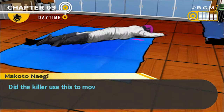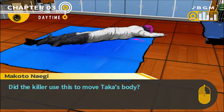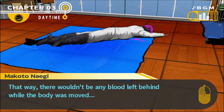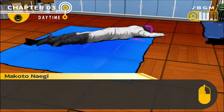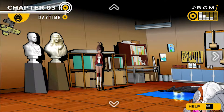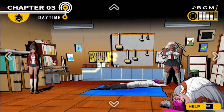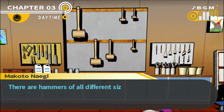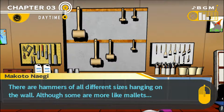Oh no, that's Taka. He'll never move again. According to the monokumophile, Taka died from a blade to the head. We found just this hammer near his body and equipment. Is that what was used to kill him? And there's a tarp laid out under his body. Did the killer use this to move Taka's body? That way, there wouldn't be any blood left behind while the body was moved.